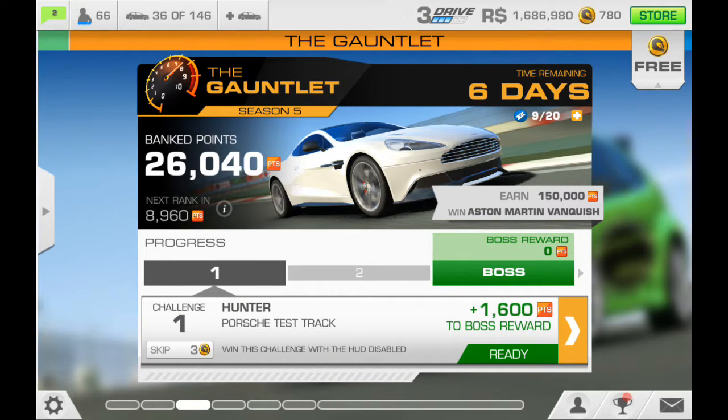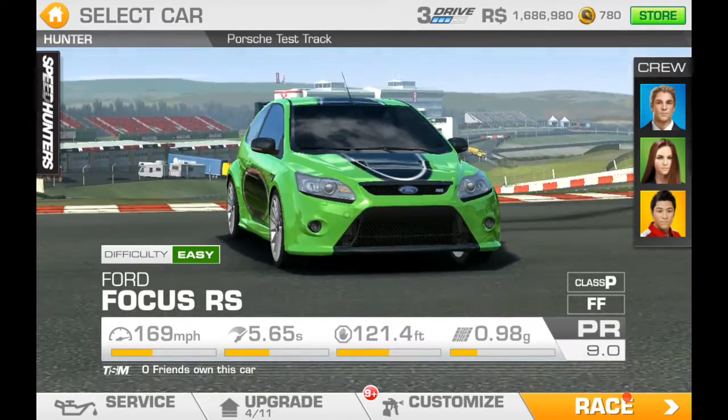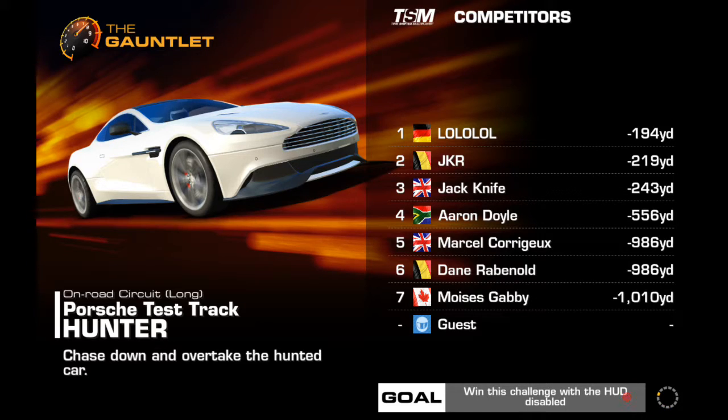Back to challenge one, we have a hunter at the Porsche test track. Win this challenge with the HUD disabled. Difficulty is easy for the Ford. I have to be within 194 yards of the rear end of the hunted car.